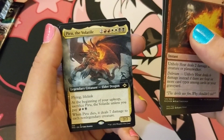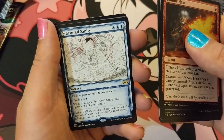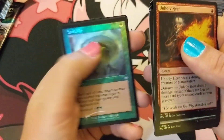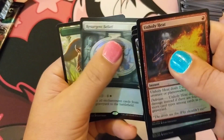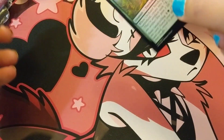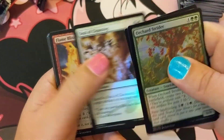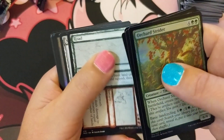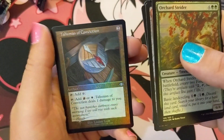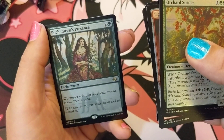Piru — some elder dragon action! Fractured Sanity for that fun mill win, Mine Collapse, Scale Up, Gorilla Shaman, Resurgent Belief. Last pack — this bear Talisman, cool. Enchantress's Presence.